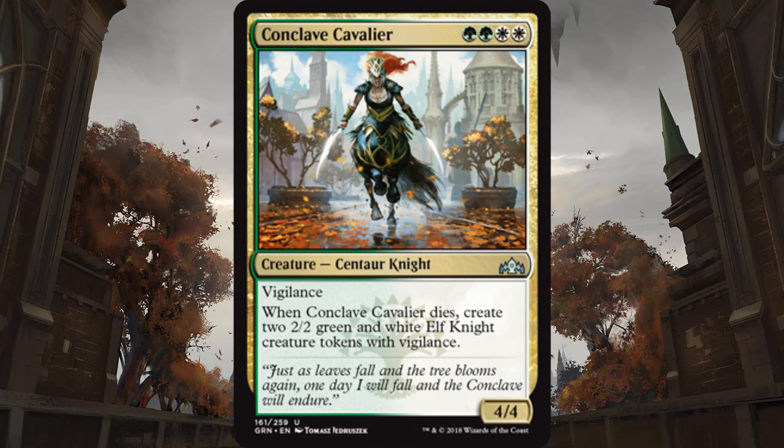And then Selesnya has Conclave Cavalier, which is a cool name, and it's two green and two white for a 4-4 Vigilant creature. Now what's even better is that when it dies, you get two 2-2s with Vigilance. It's just an amazing value card — 4-4 with Vigilance for four mana is solid. The fact that when it dies, you get four more power and four more toughness on the board in the form of two different creatures, which can also help you convoke other stuff out. There are so many possibilities for this in the Selesnya deck. They're going to be super happy to play as many copies of this as they can get, and I don't think the mana requirements are a drawback because of the guild gates.